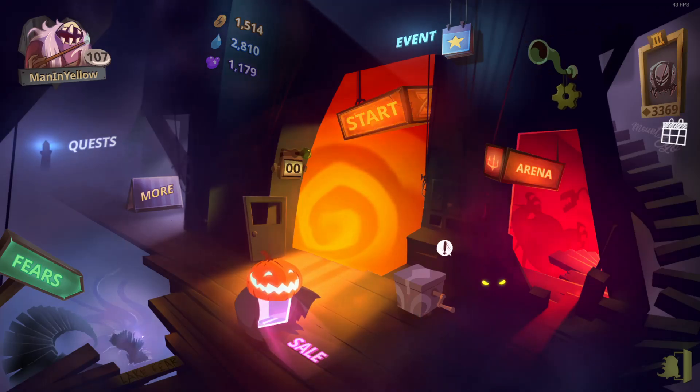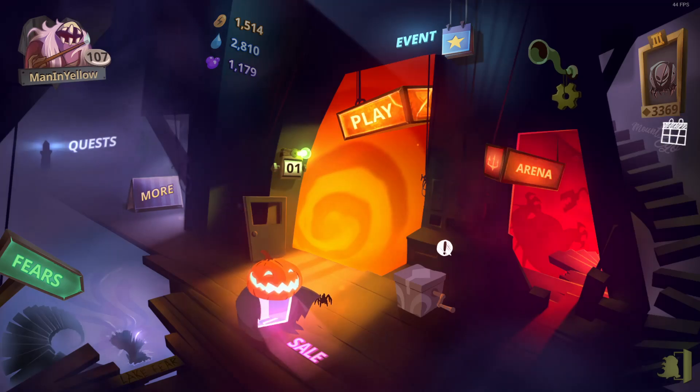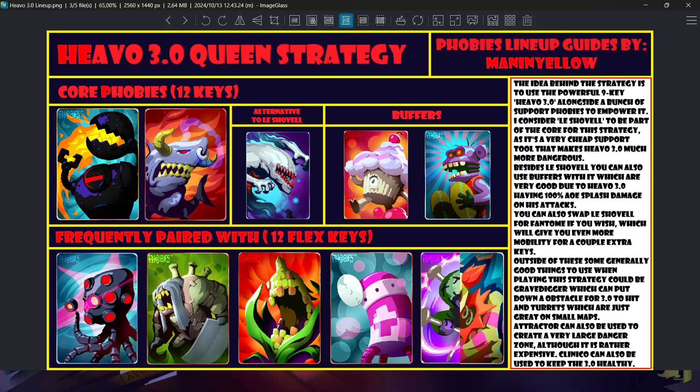Hello there, I am Man in Yellow and welcome back to my small map strategy series. In this one we will be looking at the Hevo 3.0 Queen strategy as I have chosen to call it.